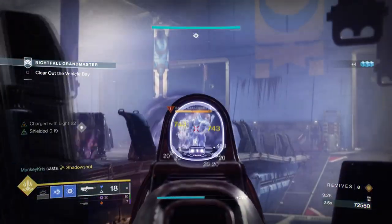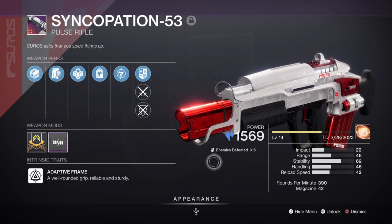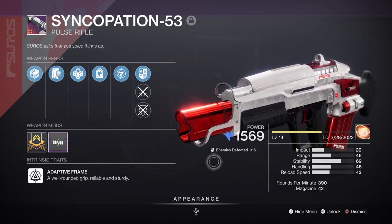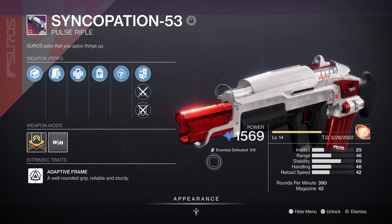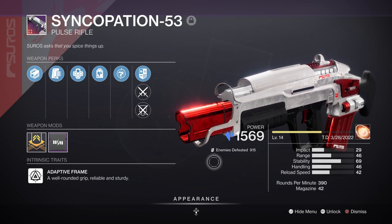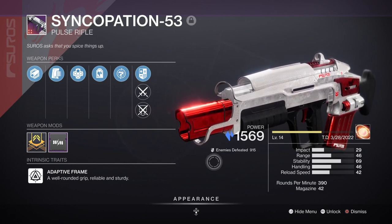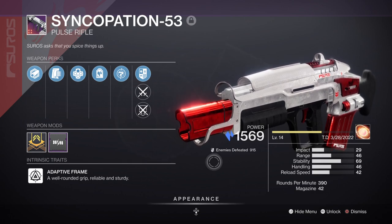For weapons, we have Syncopation-53 with Outlaw and Headstone, which is a perfect roll in terms of versatility and effectiveness at getting back-to-back kills. I've updated the roll to include Headstone so we can reload faster, and this feels like the roll everyone should be aiming for — nice and simple, great for ranking fire combatants at higher difficulties. New Purpose is actually the best one to farm for, as you can get Adaptive Munitions and Vault on it, which is a huge win in terms of endgame function.